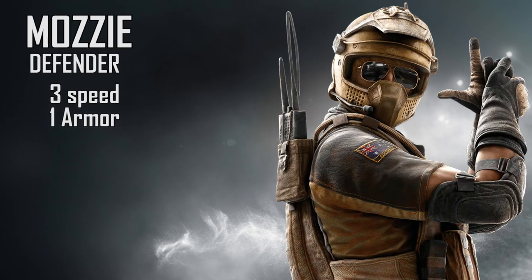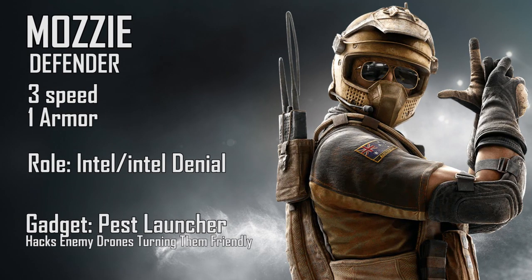Today we're going to be doing a guide on Mozzie and how to play him. Mozzie is a three-speed, one-armor defender and he's kind of a hybrid. His role is intel and intel denial at the same time, because he takes the attacker's drones — which is the intel denial part — and keeps them for his team.